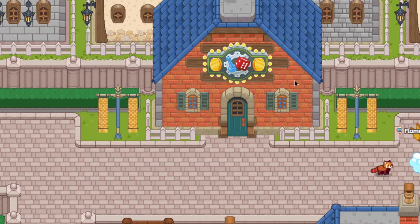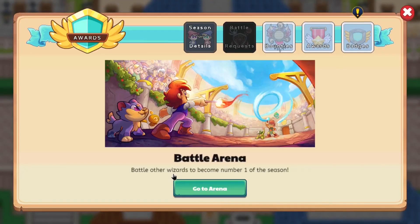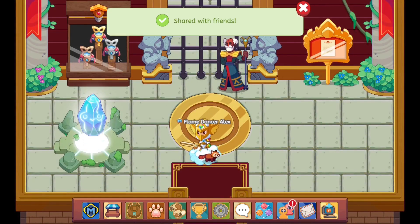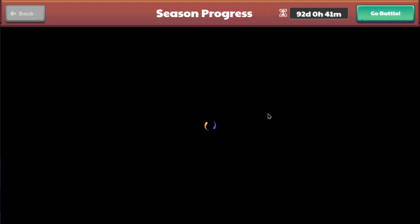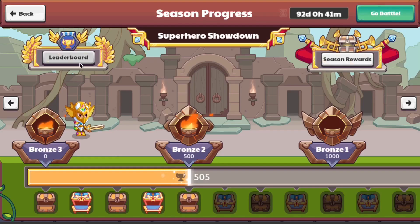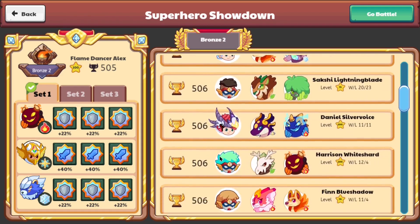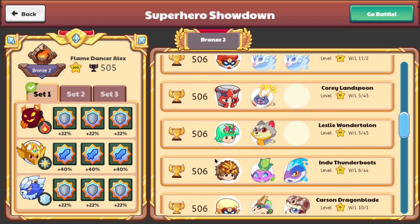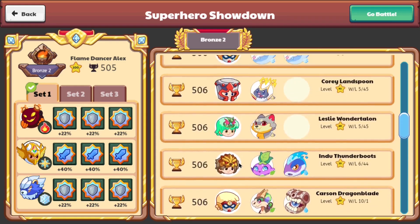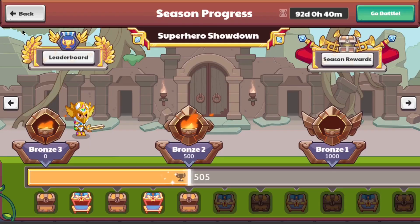That's one of the updates Prodigy introduced — they basically made it easier to get to the shop. Another thing to keep an eye on is the arena battles. Looking at the trophy case, it's the 92nd day of the arena, so there are 92 days until it's over. We're currently at Bronze 2, and you can see people are already at 9k and 1k trophies on the leaderboard. Interestingly, the leaderboard actually shows who is a member and who isn't — and there are very few members compared to non-members in the list.